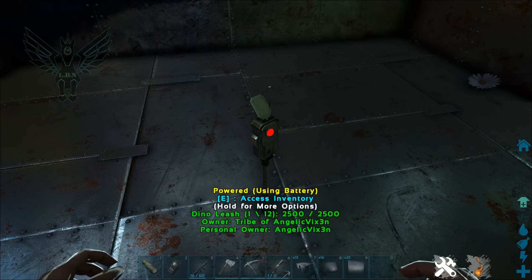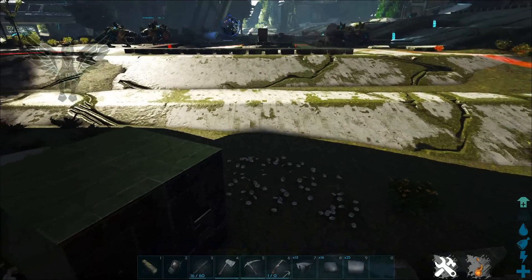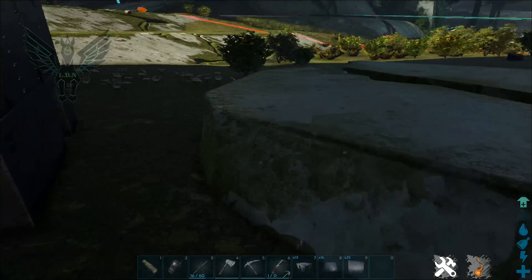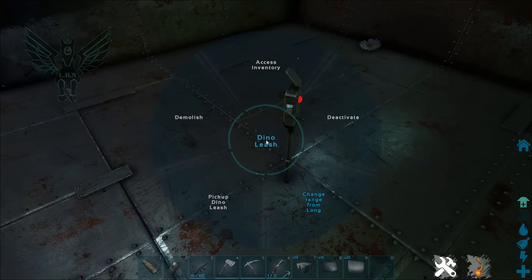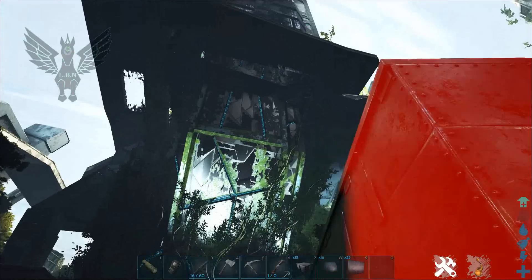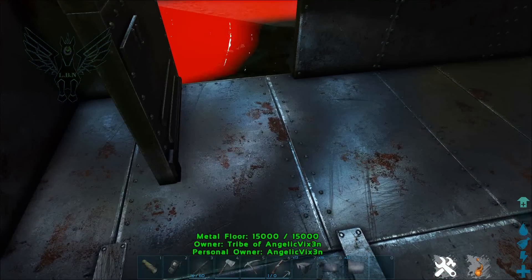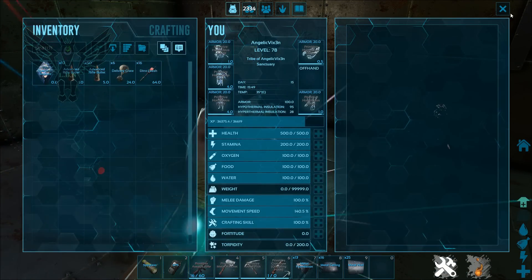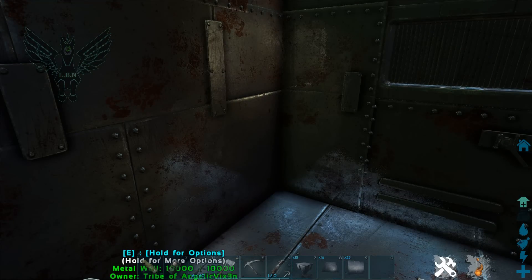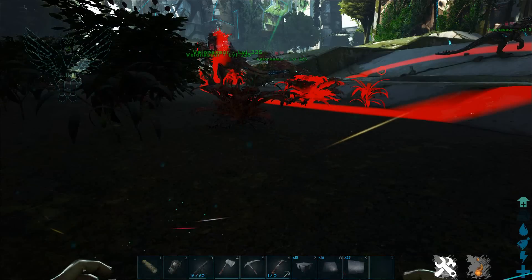Now it's powered. On long range it can pretty much cover your entire base depending on size. In PVP you can keep your dino leash safe by putting it inside your building and setting the range to cover around it — even at minimum it can cover your entire little building. If your small dinos are inside, they won't escape through the door. They might drift out the door but they'll be stuck right at the edge — no more chasing dinos around your base.